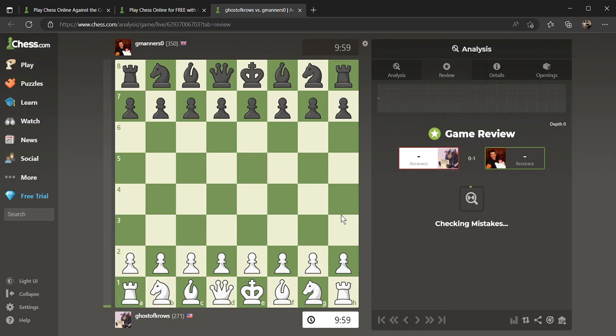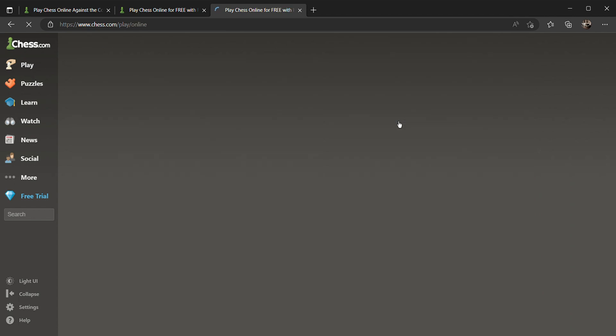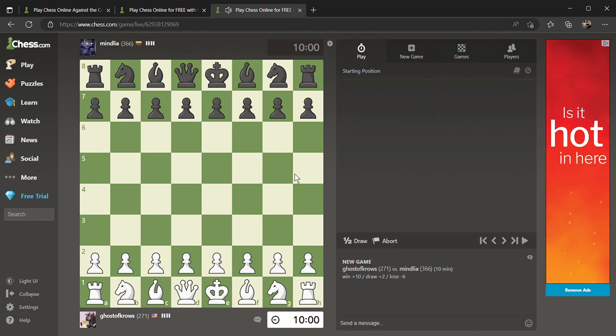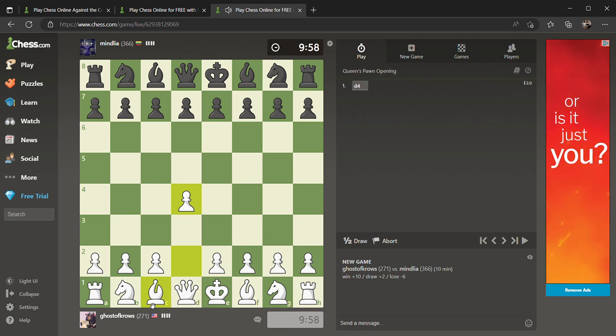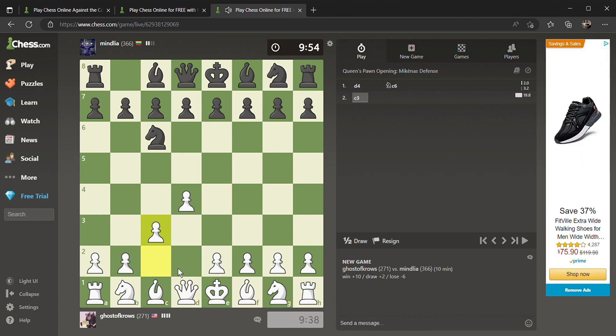One blunder, one missed win, three inaccuracies, four mistakes — it is what it is. We're going back to play online again, hopefully not losing too much more ELO. We'll play 10-minute blitz, which is what I always play. Looks like I'm white pieces again. We'll open the same way — queen's pawn forward. They played that, which means I actually cannot play my bishop there until I protect it, because they can just take it with the knight. What you want to do is open up this wing here and protect it that way.